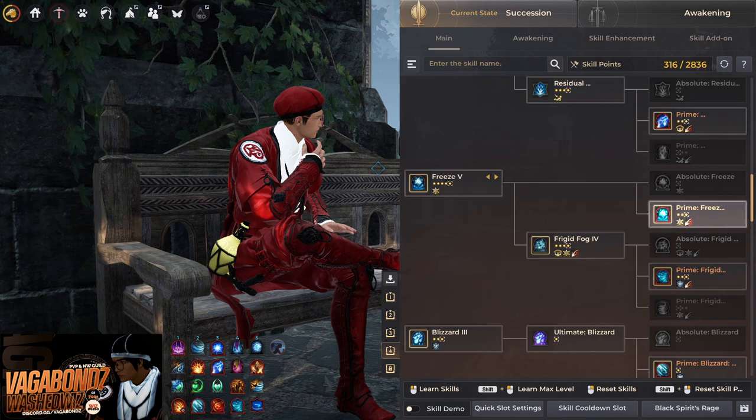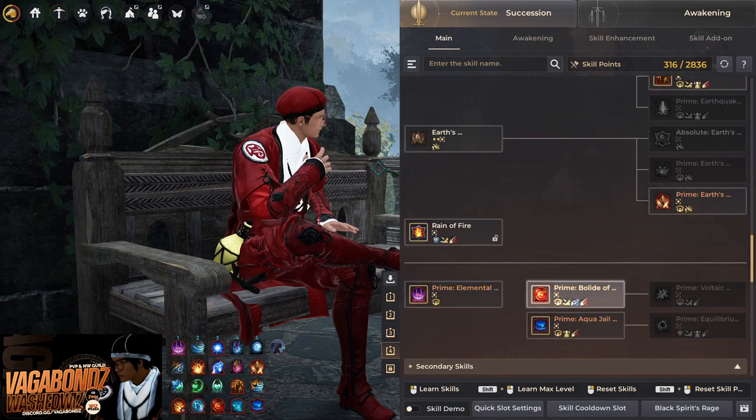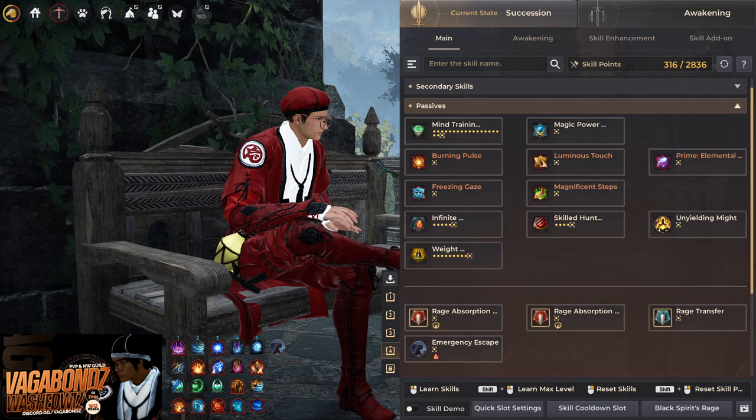Next up is Lightning Storm High Voltage, followed by Lightning and Residual Lightning Combo — your lightning combo. Then you have Freeze, Frigid Fog Disrupt. For Blizzard, I highly prefer using Domain over Storm right now — Domain is just really good, there's no reason not to use it. Next are Earthquake Evade and Earth Response Destruction, then Rain of Fire, your magnet skill, your E-buff, and Bullet of Destruction. I'm currently using Aqua Gel — you can still use Equilibrium Break, but since we got a new frontal magnet skill for wizards I took the extra SA from Aqua Gel. For secondary skills, the only one I have locked is Dagger Stab because it can conflict with your magnet skill. You can also lock Mana Absorption and put it on a hotkey — Spacebar is easy to misclick.